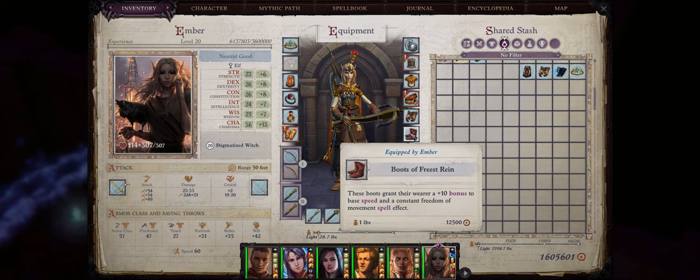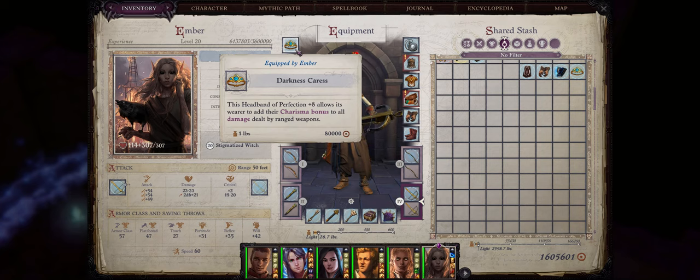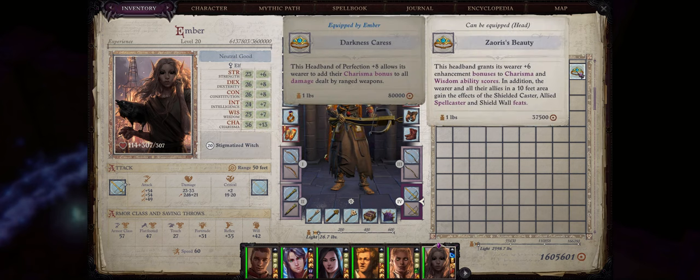Now the boot slot — well as you might already know there's frankly not really that many great boots in Wrath of the Righteous. The best ones usually being Boots of Freest Rain for permanent freedom of movement. As far as the head slot, be sure to go with headbands that increase your Charisma. In this case the ultimate one is of course Darkness Caress, but you can only get this very late during the game. Before that at chapter 5 you can go with Zaorei's Beauty.